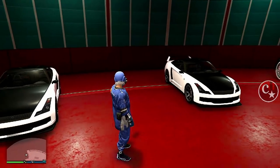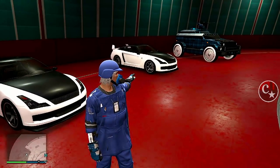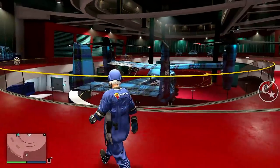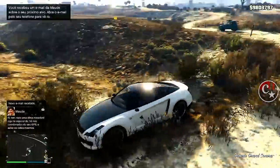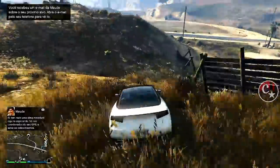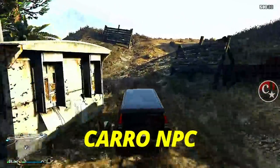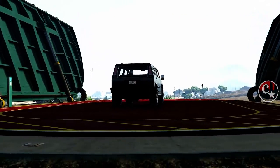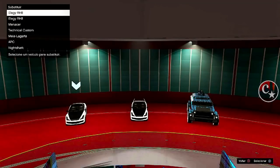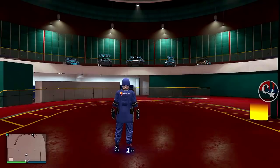Veja que eu tenho dois Elegis RH8 aqui dentro. São veículos que eu vou estar perdendo, porque um desses veículos vai ser o carro que vai receber — o carro que o amigo vai estar nos doando. Então a gente precisa de dois veículos, no mínimo, que a gente vai estar perdendo aqui dentro do complexo. Vou sair com este Elegis só para que a gente possa vir até a rua, porque vamos precisar de um carro de NPC. Vou devolver o meu e vou pegar este carro aqui. Vou substituir em cima de qualquer um dos grátis.